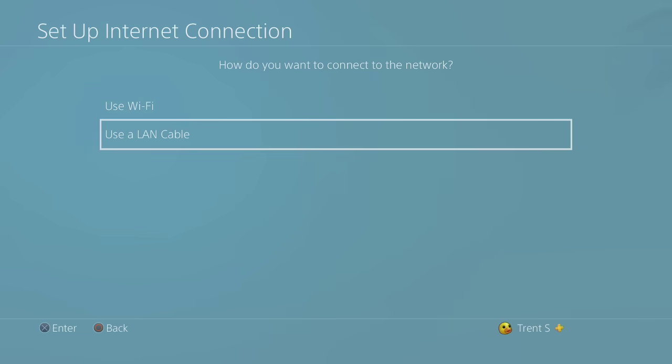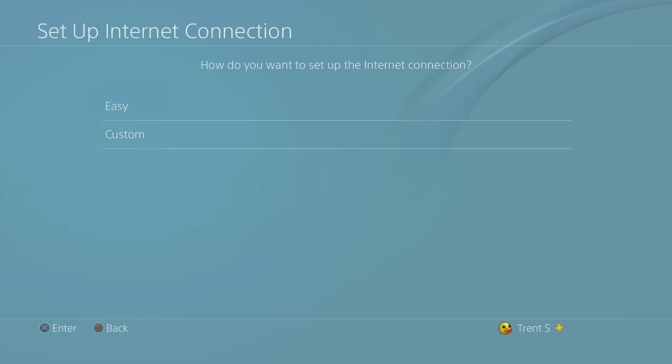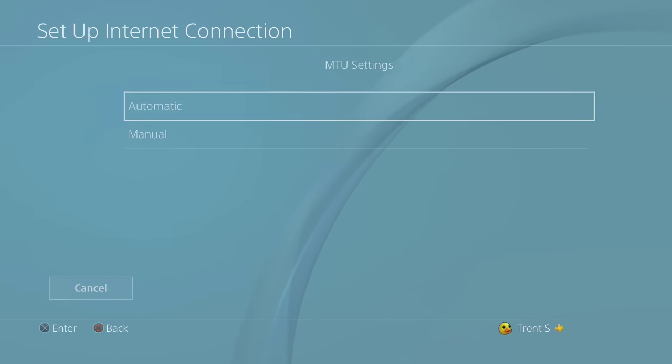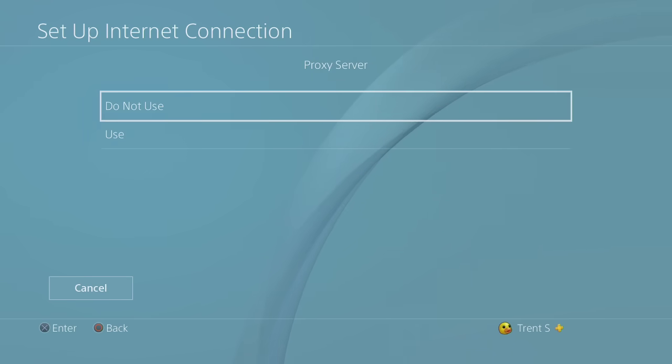Hit Use LAN Cable, then go to Custom. Hit Automatic, then Do Not Specify, then Automatic again, and Automatic again. For Proxy Server, select Do Not Use — unless you have a proxy, which most of you probably don't — so just hit Do Not Use.